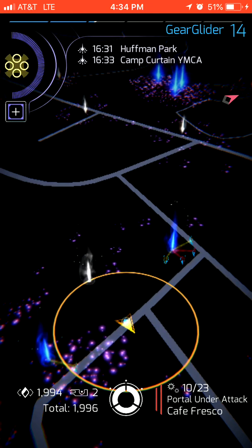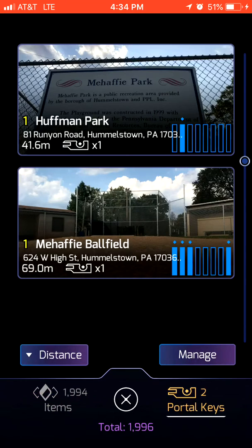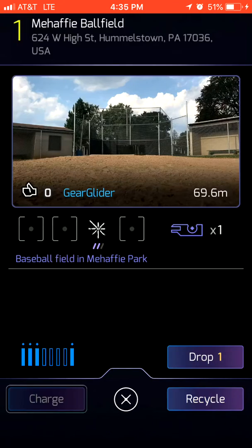I'm just going to click my inventory in the bottom left, go over to portal keys, and as you can see I already have some keys for these portals. You can get keys by hacking the portals, but since I already have them I'll just click on them. We have Huffman Park right here, and as you can see I can easily scroll through the photos and apply likes. Same with the ball field.